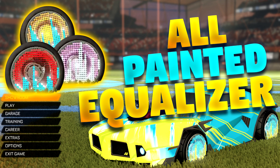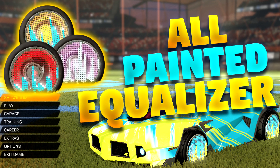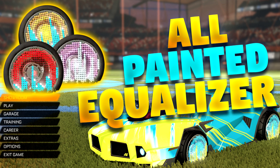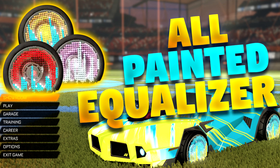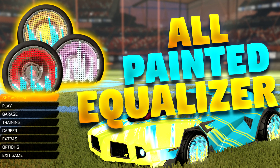Now, if you didn't know what the equaliser wheel was, then don't worry, it is a big surprise to us. So basically, the Velocity crate came out yesterday, completely unexpected. They didn't even give any leaks or times or anything, it just dropped. And with the Velocity crate, we got two new gold explosions, we got some cool wheels which are the equalisers, we got some other exotic wheels, we got a bunch of cool stuff. There's not been too much hype for this crate, it's just sort of come out so quick.